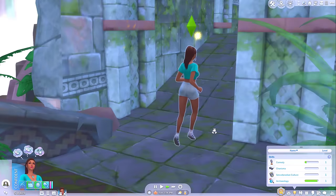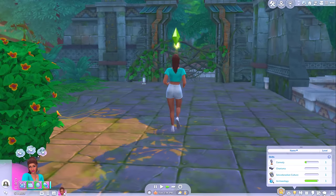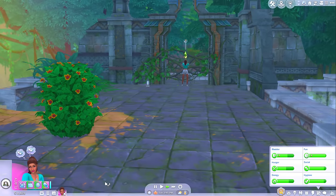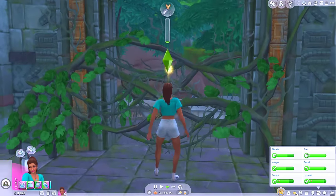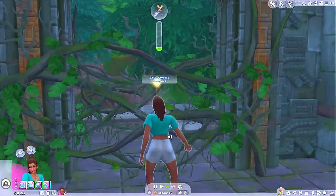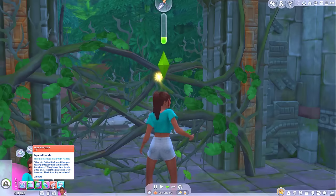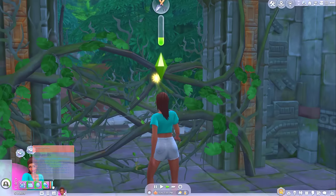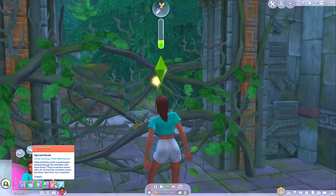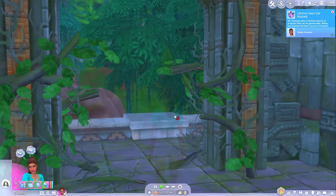Maybe I should have sent more than one sim on this mission because she's going to be kicking off — I can already tell she's going to be moaning. Needs are still doing good, but she's going to be getting all kinds of negative mood buffs from using her hands. But it's your own fault, Bailey. Acquired the gardening skill. Yeah, injured hands — what did Bailey think would happen? It's taking twice as long having to use our hands. We made it through — and needs are still good.